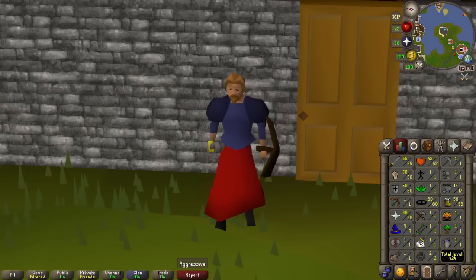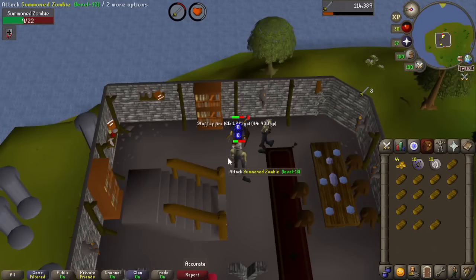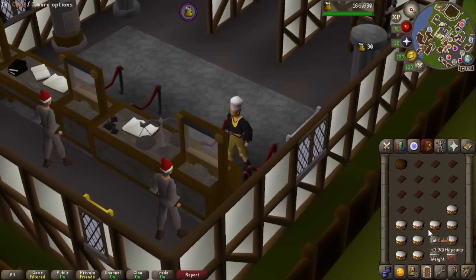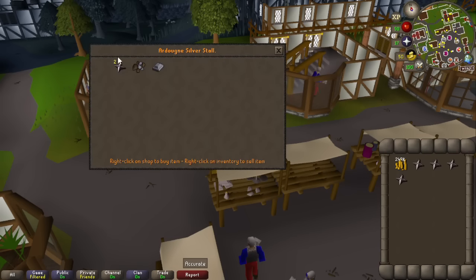Previously on the Ardoin Extreme chunk, we explored the new chunk, killing some necromancers and imps to get some best in slots, made 3,750 chocolate cakes for 58 cooking, and bought some supplies for the crafting grind.